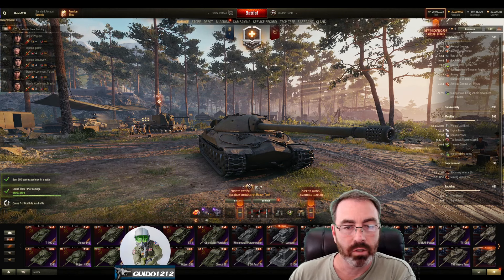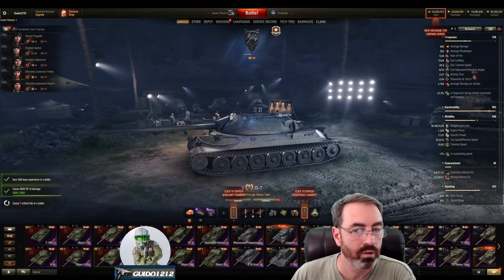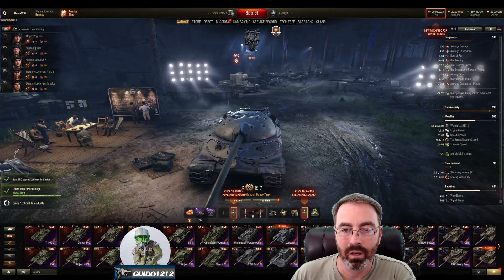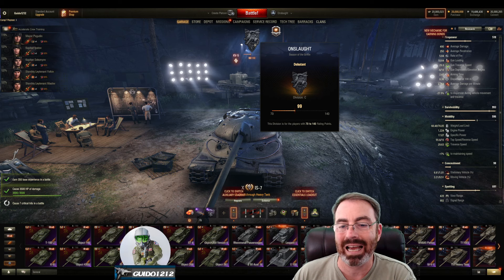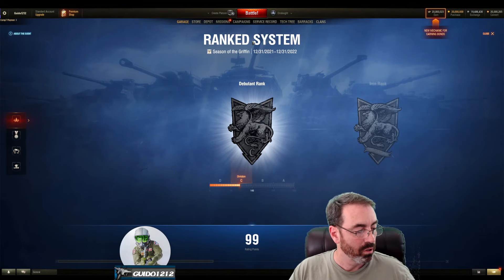I just got out of a test with some of the other community folks and with a lot of the NACC, so I'm going to give you a quick view of the garage and what the rewards are right now. This is all up for change and a lot of it is just placeholders, but the big picture is it's 7v7 at tier 10. They've got this pretty cool garage — it's dark at night — and there's a little symbol up here in the middle like they usually have.